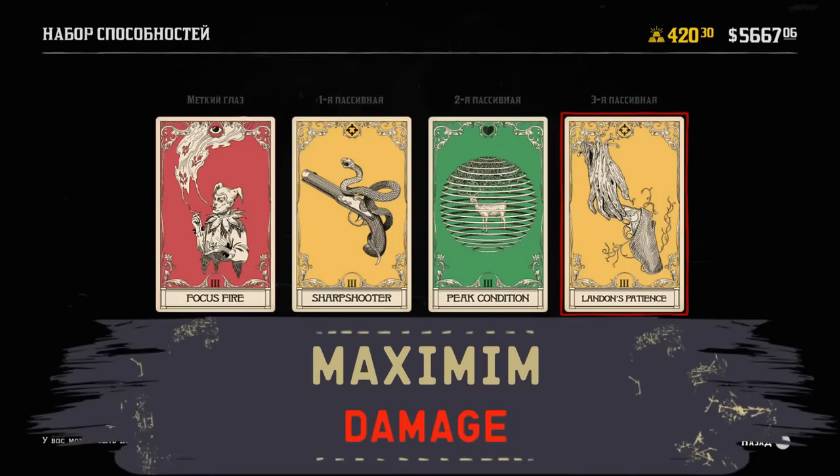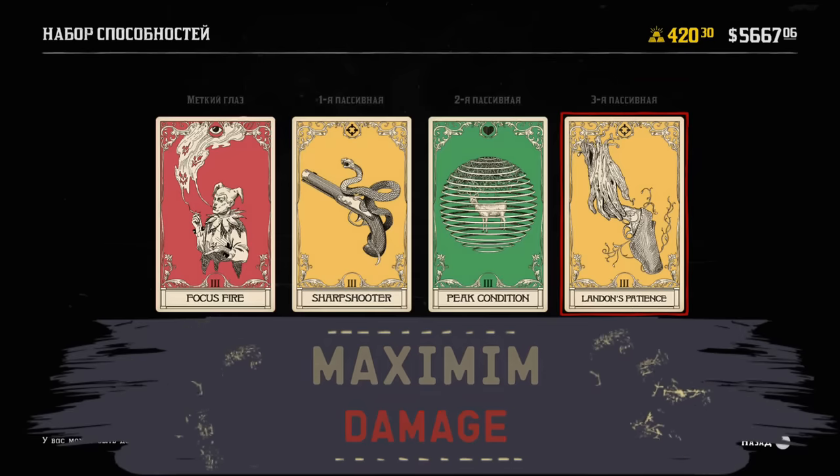Let's begin with the maximum damage build. We're going to use 4 damage ability cards: Focus Fire, Peak Condition, Sharpshooter. And there are 2 different options for the fourth slot — Landon's Patience if you're playing against someone low level and just want a one-shot kill, or Winning Streak if you're playing against someone more experienced.